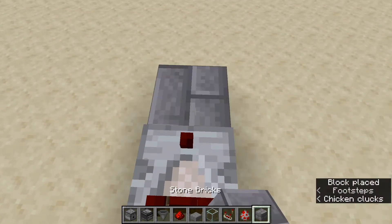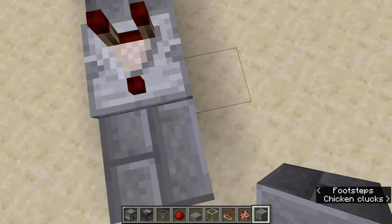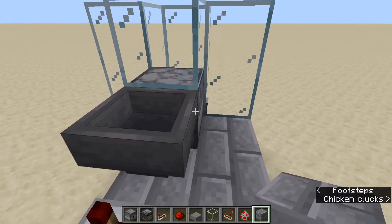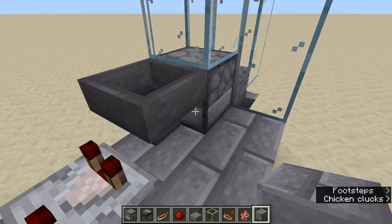What that allows us to do is use this farm to get either raw chicken or cooked chicken — you'll see how that works in a second. We're going to put lava over the top where the solid brick block is on the other one. So you have a dispenser and a hopper.